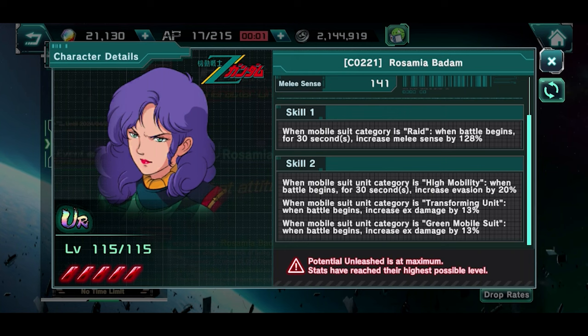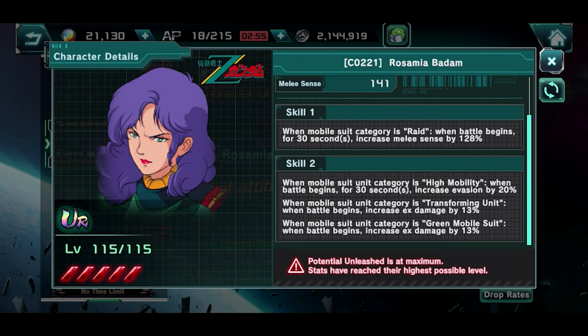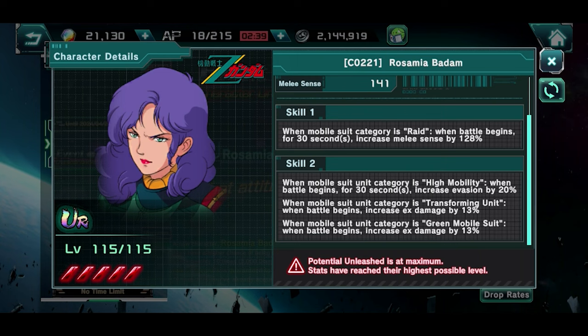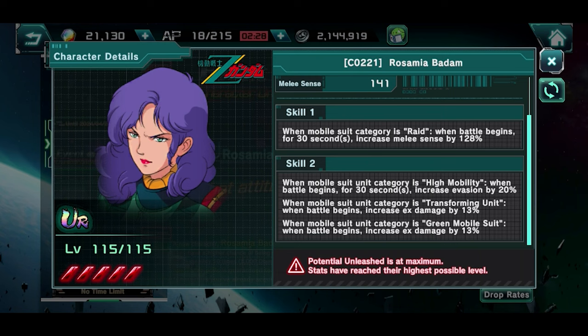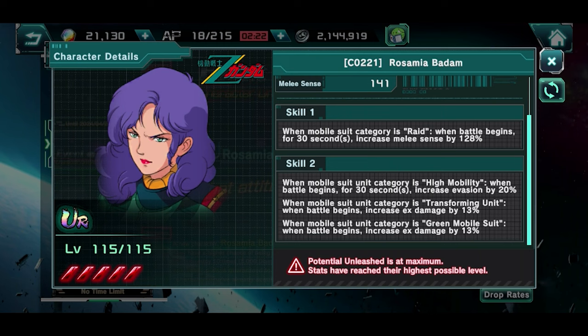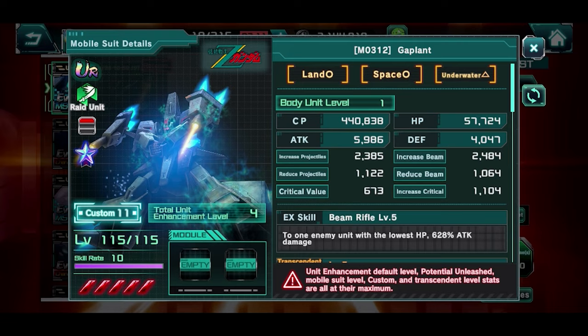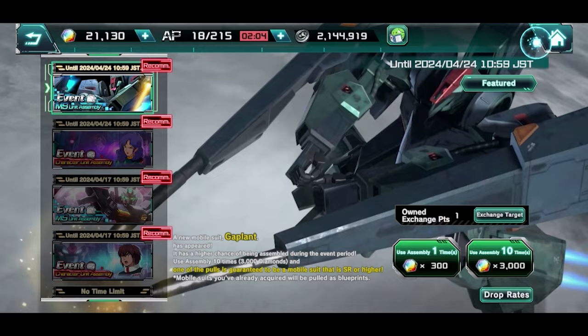If you pulled the pilot it's still not a bad option — toss it into a red unit and it'll still perform. Skill 2 is cool: an extra 20% evasion, which helps balance off the enemy's accuracy. Topping out at 78%, after factoring in enemy accuracy you're still probably at a solid 40-50%. And it gives a whopping 26% extra EX gauge bonus, bringing that to 36. The unit itself puts out 628 damage, which is that sweet spot they're giving these units.